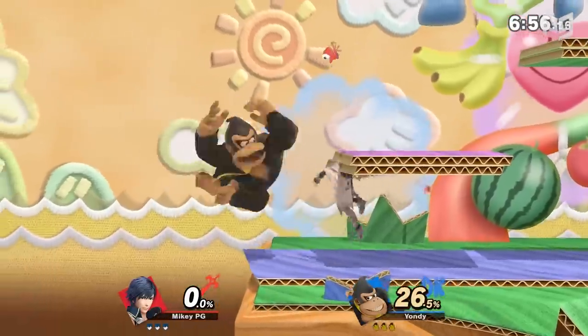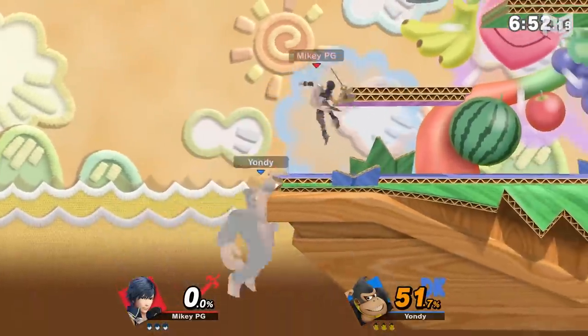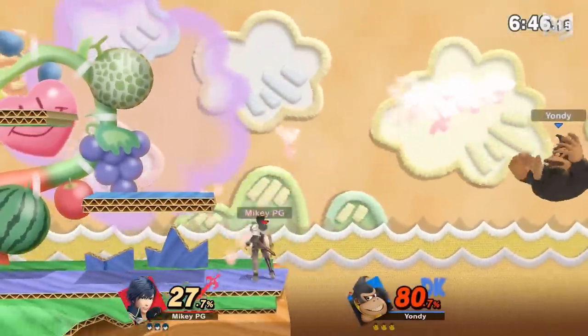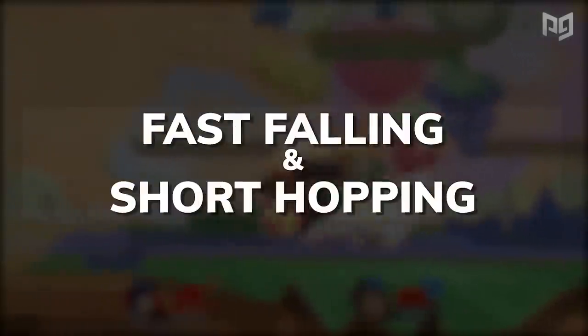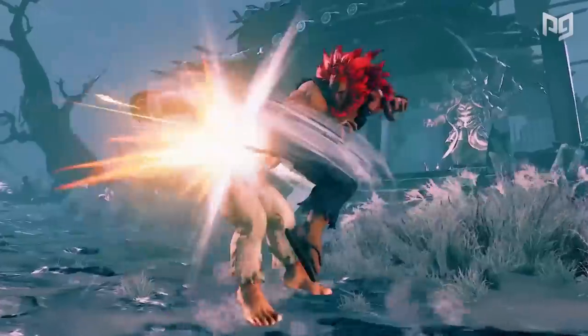If there's a core building block to the Smash language, it's movement. When you just get started, a lot of Smash's depth is hard to see — especially with movement. But there's so much nuance that a seasoned player will move faster than a new one even if the newbie is playing a much faster character. We're going to start with two aspects that will up your speed right away: fast falling and short hopping.